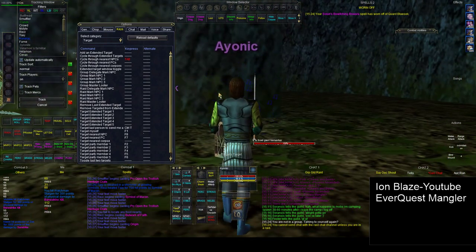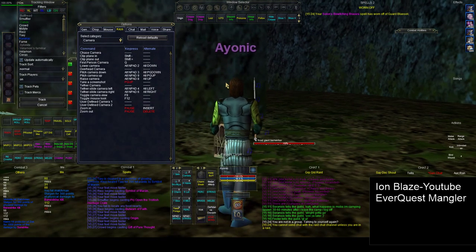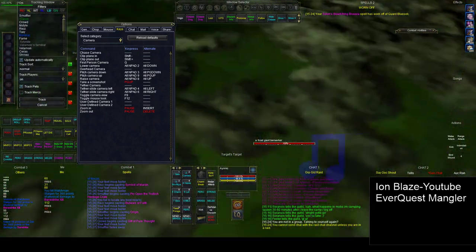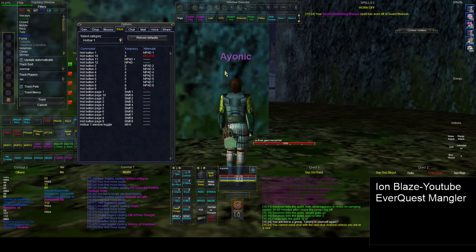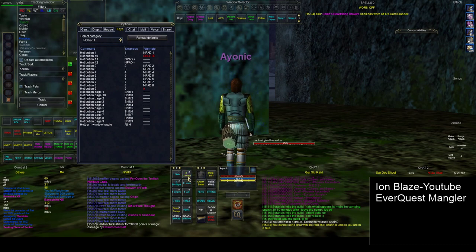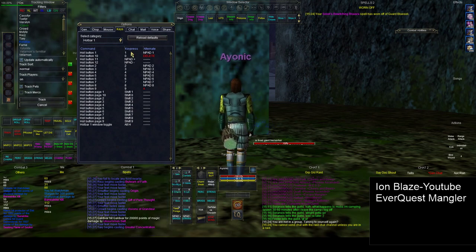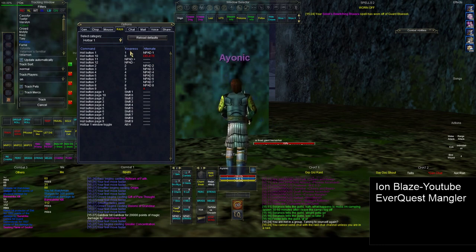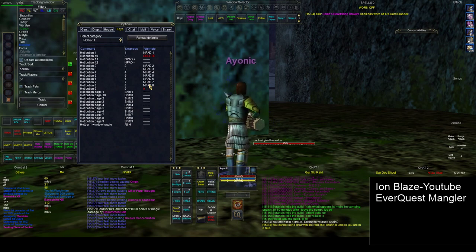I also have Q bound to myself, so anytime I press Q it goes to first person, which is helpful if you're trying to change your view angle. The big thing is how I have the hotbar set up. Hotbar number one corresponds to all the macros I've made. Normally it's set for the top number keys, but you also want to set the number pad as the alternate, and when you do that it syncs up with your MMO mouse.